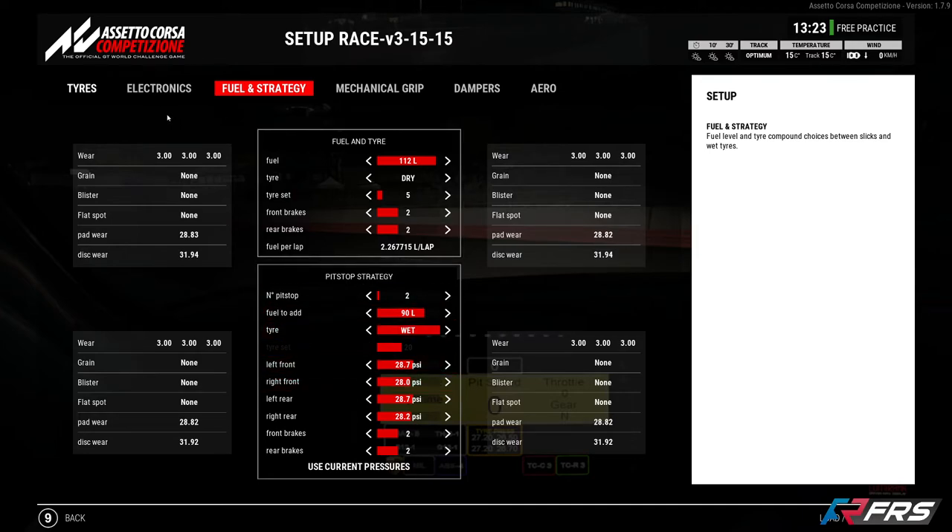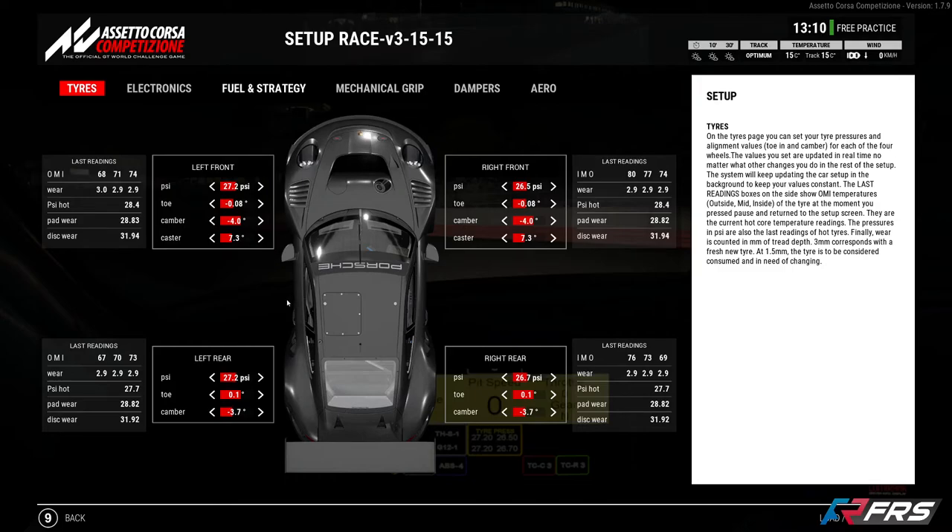If you haven't done the practice and you get to the start of the race and conditions are 32 degrees — which is what we've had — you don't have any idea what tyre pressures you want, but you can still estimate it. A lot of guides say for every extra one degree of track temp you should take out 0.1 psi of pressure. In my experience it's more like a two-to-three ratio — so for every three degrees warmer you take about 0.2 psi out. So assuming at the start of the race the track temp is 32 degrees — that's 17 degrees warmer — take about two thirds of that, so 1.2 psi out from all the tyres.